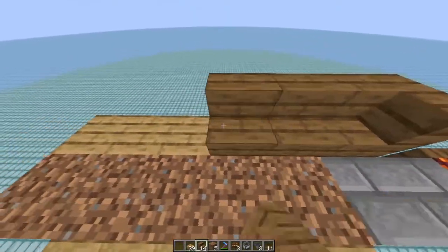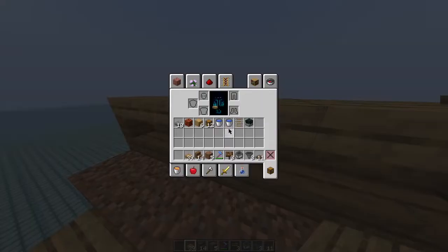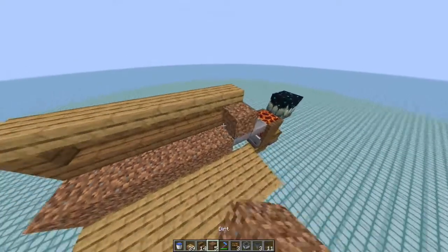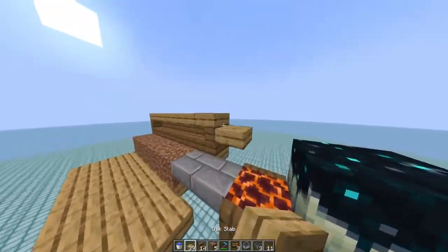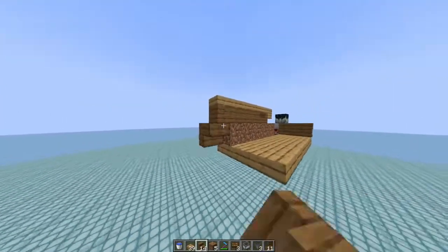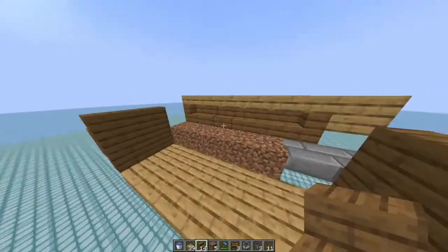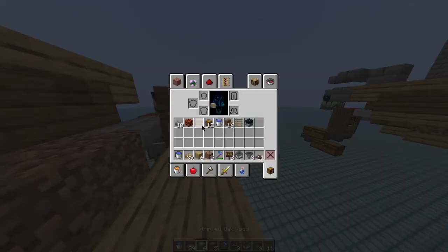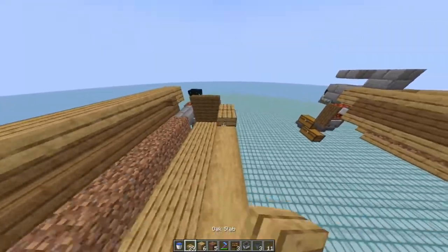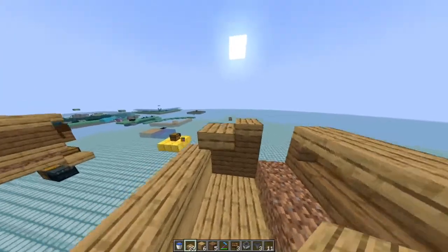Now place down some stairs here like so, and some slabs on top. This is to make sure that the items are properly collected, and here will be the water streams with infinite water sources. To continue with the lower section we start with some stairs on the sides — they are made so that there is a minimum surface for veins to generate. We also need some full blocks on the side, just a small amount, and also slabs on top. Now we place a slab here, a slab here, and also slabs here.